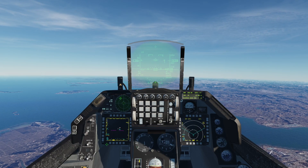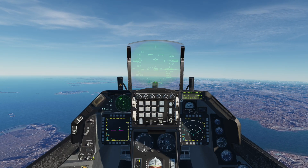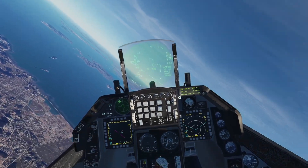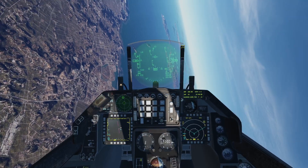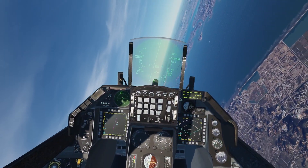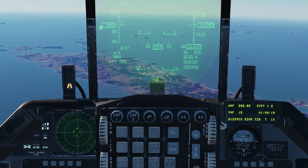Right now both of my switches — the roll switch and the pitch switch — are in the center position. You'll notice on the pitch side it says autopilot off, so I can maneuver the aircraft. The flight path marker will go all over the place as I steer. We'll start with the pitch switch and the first thing we're going to look at is altitude hold.